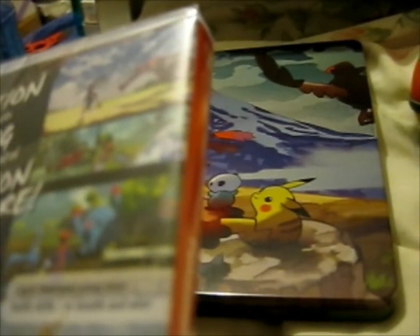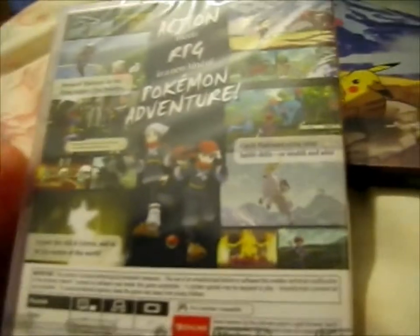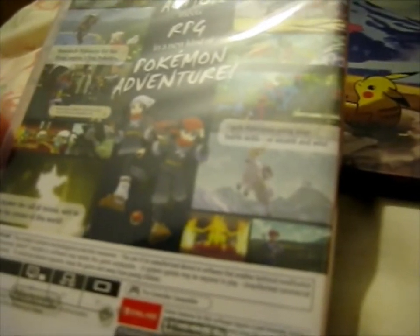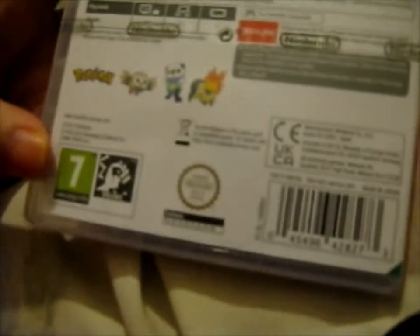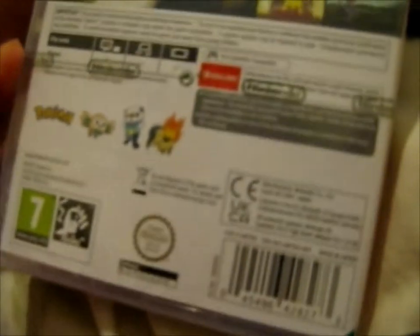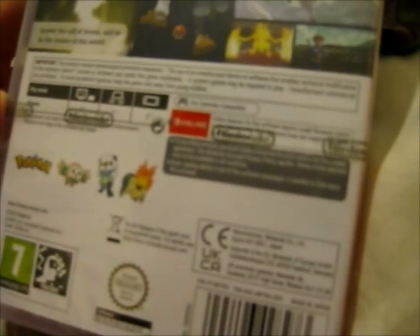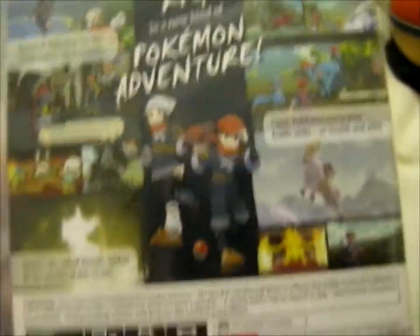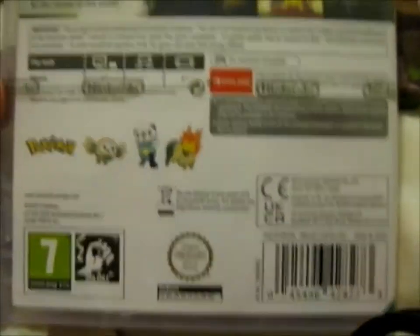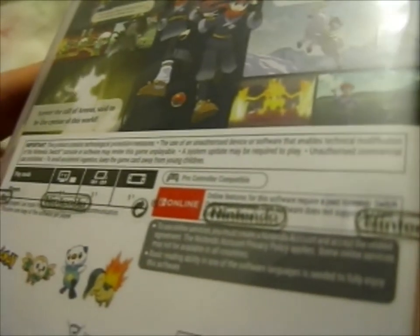Catch Pokemon using your battle skills or stealth and wits. Then answer the call of Arceus, said to be the creator of this world. That's got a rating for violence, and you're seven and up.